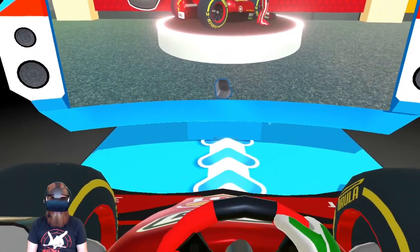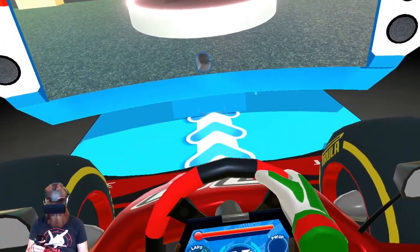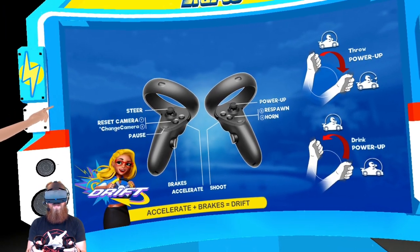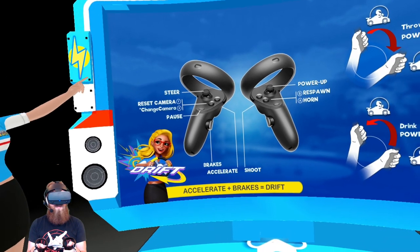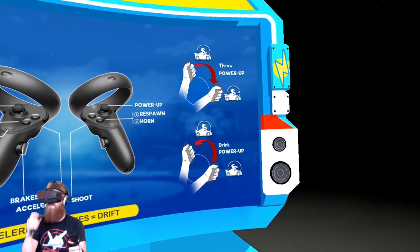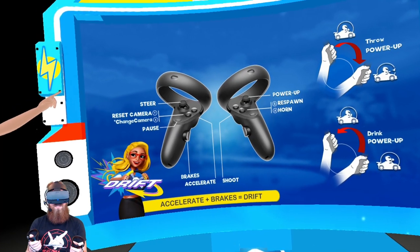We've gotten a test ride with the Caballino team — you have to prove your worth of the car they lent us. Before we start, let's review basic controls: steering, power-up is B, respawn is A, horn is very important, pause, brakes, and shoot.